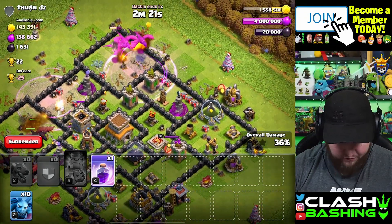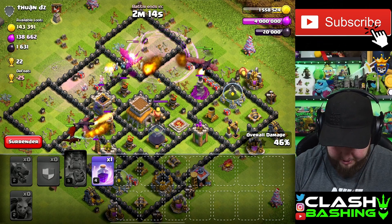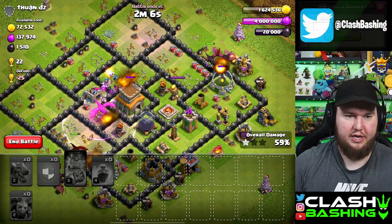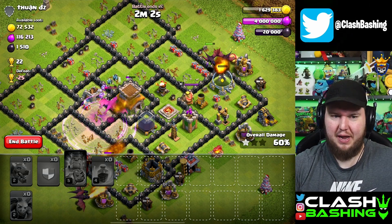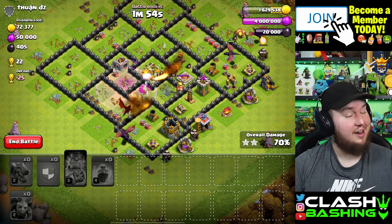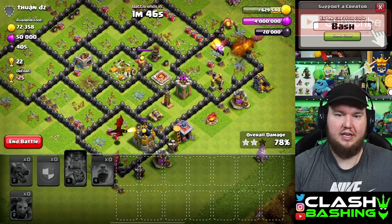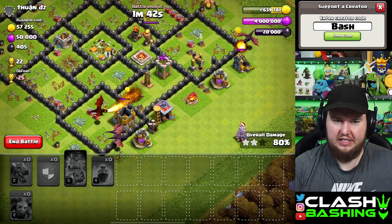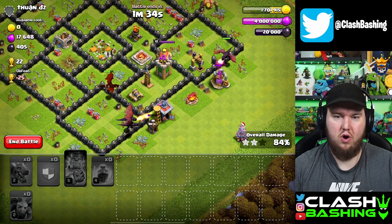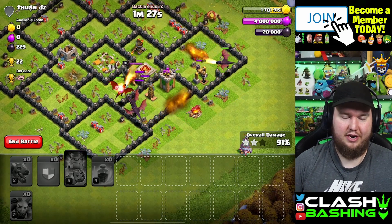Our funnel is horrible here - let's throw all the minions in to help out. My dragon game is bad today. We'll be going to town hall 8 soon anyway, so we can do something like a GoWiPe - golems and pekkas - we just won't have wizards since they unlock too early. That'll be fun. The plan is for the next episode to go to town hall 8, so this episode we'll keep grinding and have everything maxed out.